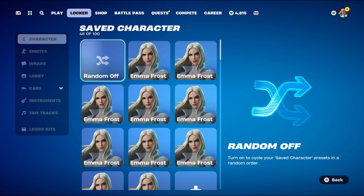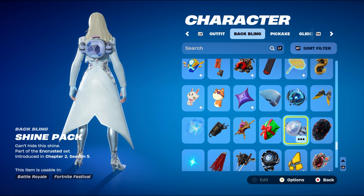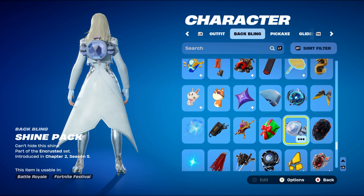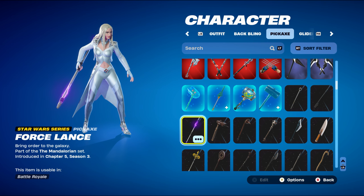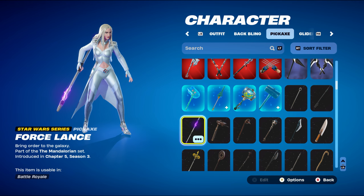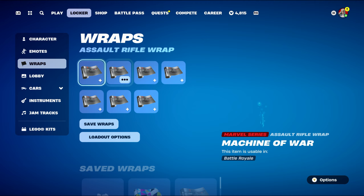Combo number three: the back bling is the Shine Pack, part of the Encrusted set introduced in Chapter 2 Season 5. It goes nicely with the diamond theme and has a bit of silver with the Shining Diamond, which works well with the Emma Frost skin. The pickaxe is the Force Lance, a Star Wars series pickaxe part of the Mandalorian set introduced in Chapter 5 Season 3 — it's Moff Gideon's pickaxe, using it mainly for the silver.